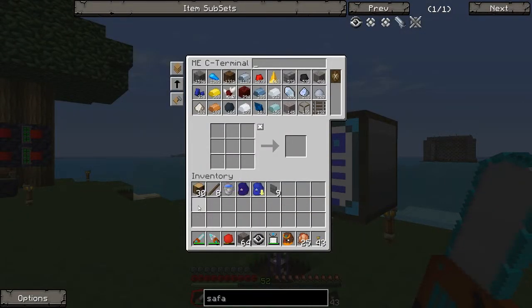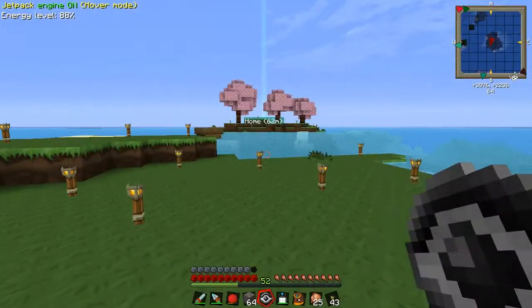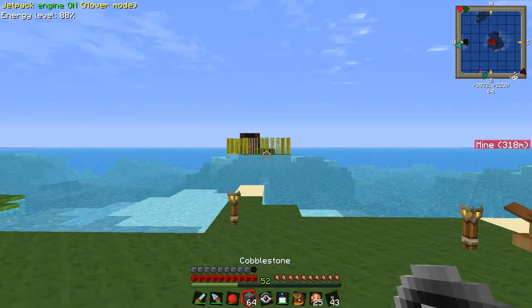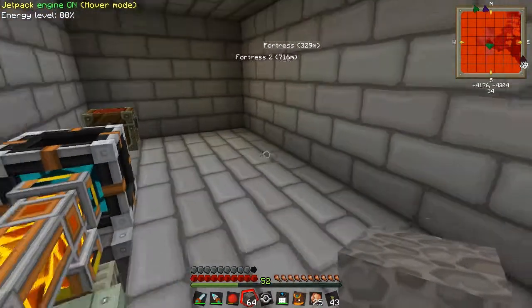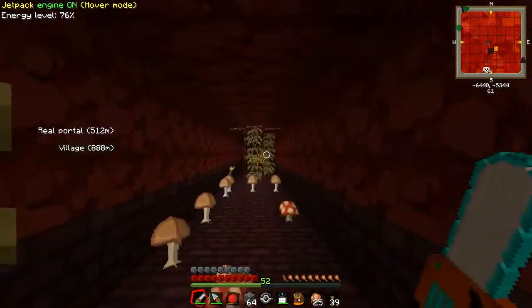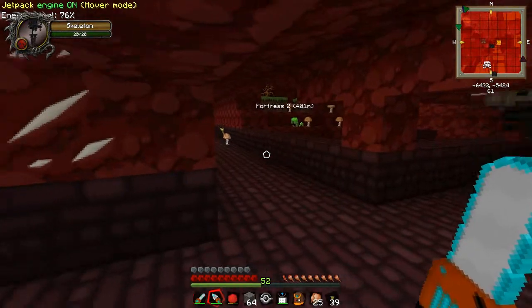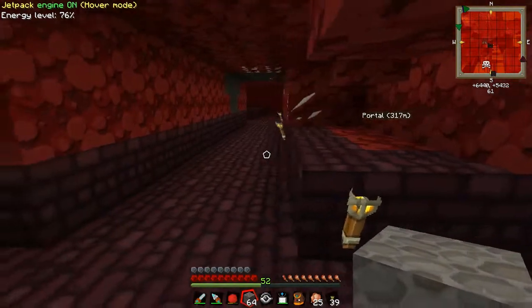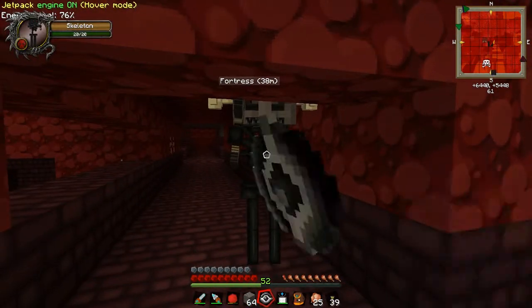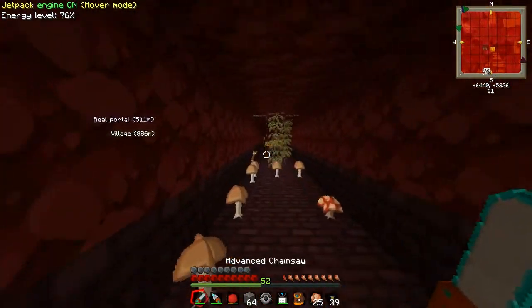Actually I'm going to drop these off. Now we need to head to the nether and try to capture a wither skeleton in that safari net. I'll head to the fortress I have. Came to the nether and oh, there's a skeleton - so let's try this. Right click, and we got him. Simple as that.